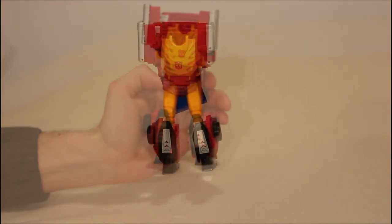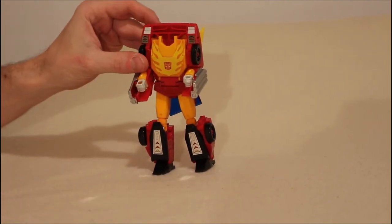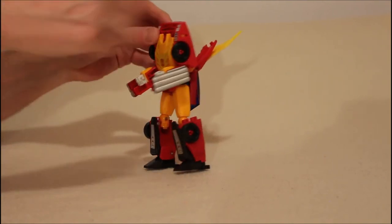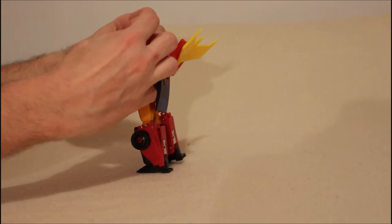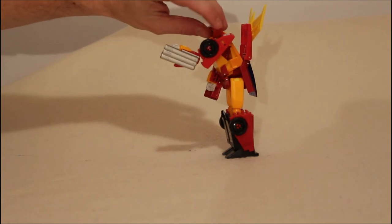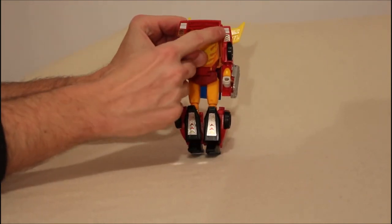Let's reposition things and finish this guy up. We bring down his arm all the way, and we bring down his arm all the way. This is one of those sections that is a little bit fiddly and challenging. All you really have to do is untab the shoulders from the centerpiece, but that's not easy. I finally got one off — here's why it's challenging: you have a little red tab up here and a little orange tab, and this arm tabs in over both of them. Going from vehicle to robot is so much easier; going from robot to vehicle is harder.